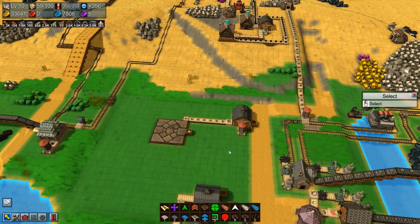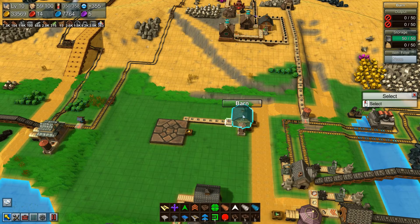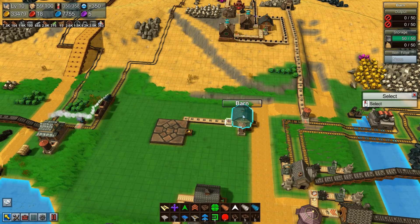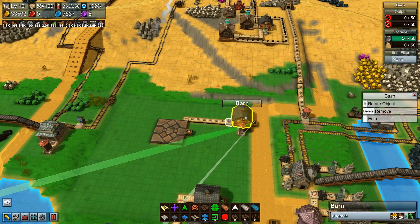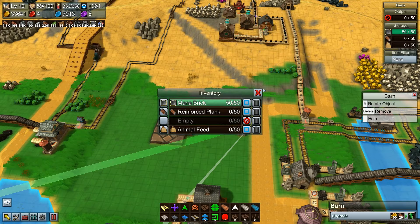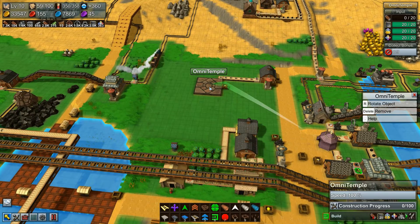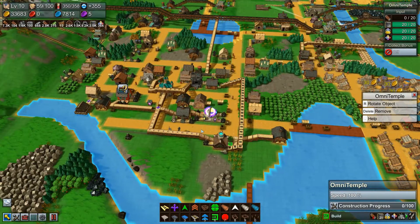I should put up a barn just to gather that. I've got the barn there so I'm covered. But I need to do the same thing for reinforced planks - I might just use one of these deals here. Let me make this a reinforced plank storage and start running wagons to it to fill it up, and then I can do the first phase of the omni temple construction and start to make progress on that.